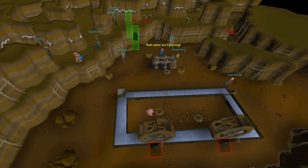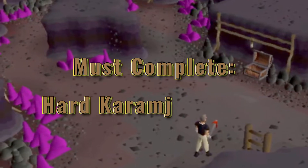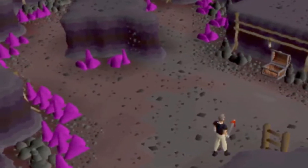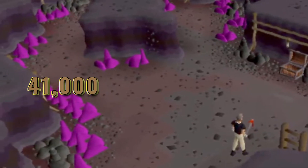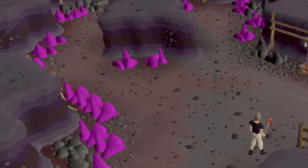Levels 40 to 99: gem rocks. You will need to complete the hard tasks of the Karamja diary for access to the underground portion of the Shilo Village mine. This area has gem rocks and a bank nearby. The XP starts around 41,000 and goes to about 63,000 XP at level 99.